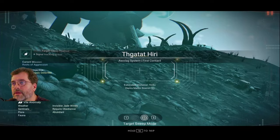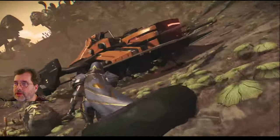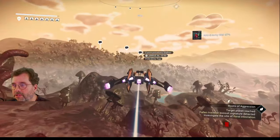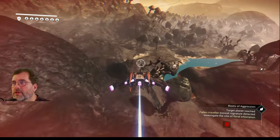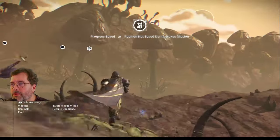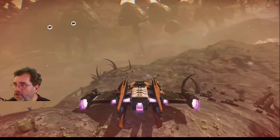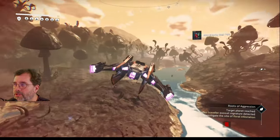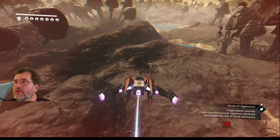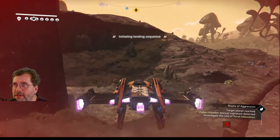I couldn't find it from the air so we had to land. Going left and right a bit with the scanner gives a rough direction — about 900 to 1,000 units this way. And there it is, right in front of me — literally landed right on it. That diamond-shaped thing with the Atlas symbol on it. We can select it: the log mentions the floral infestation by strangling vines but holds no further clues — I'll need to scout and look for more hazardous flora.